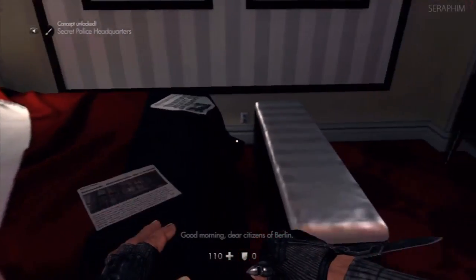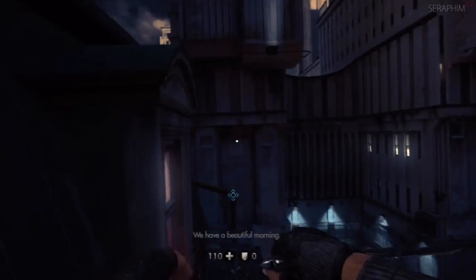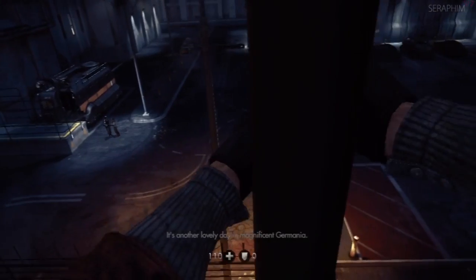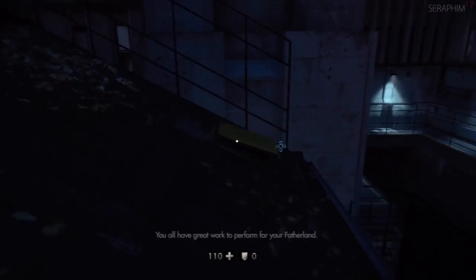Hello there. Sarah from Seventeen once again. This is my Wolfenstein: The New Order, Uber Difficulty video walkthrough. This is chapter four and it's called Eisenwald Prison — or Eisenwald if you want to be English and ignorant.